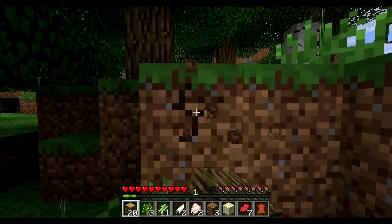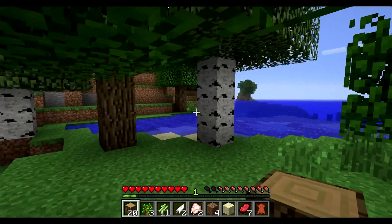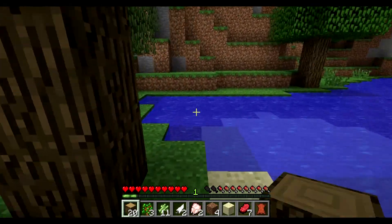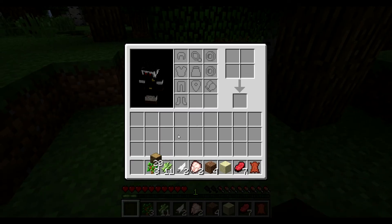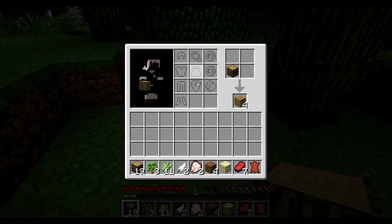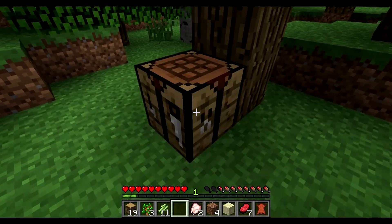I'm pretty sure all these caves link — if I go into one I'll eventually come out another. As you can see, the Aether gives you a lot of little equipment slots here. I think those might be for arrows, or maybe they're just for nothing. I'm not positive on that aspect, but we'll see.